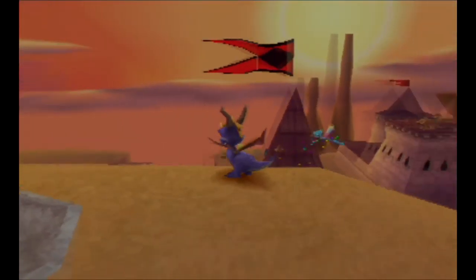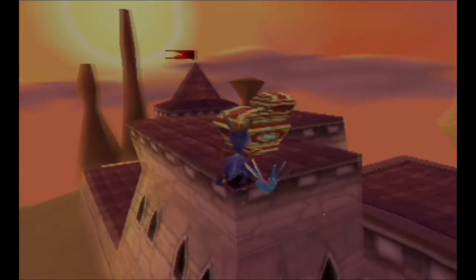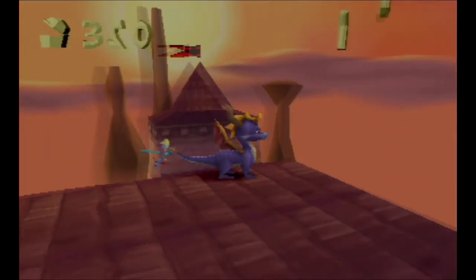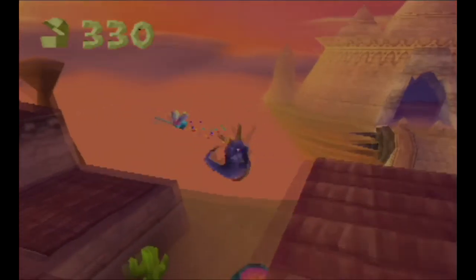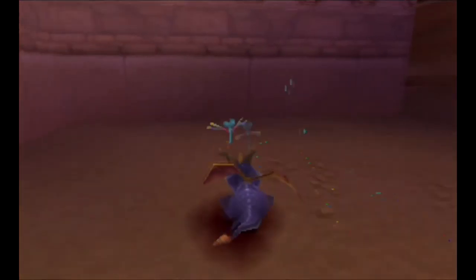Yep, there are gems on the rooftops. Let's get those. There's also a chest over here that I missed. A whirlwind opens up once you reach the top, which is convenient. From here there are some more chests — see that little firework? We're going to that first.